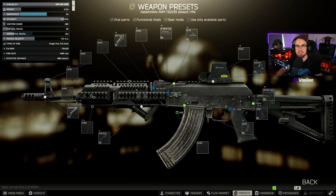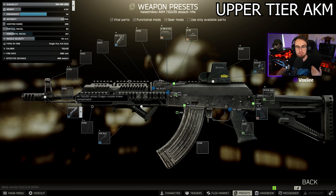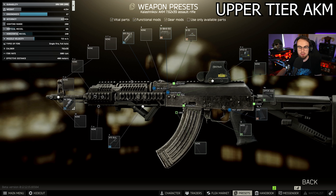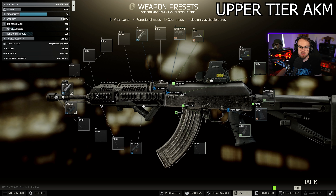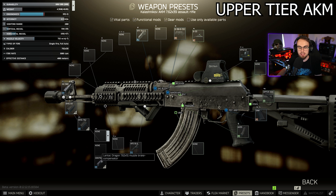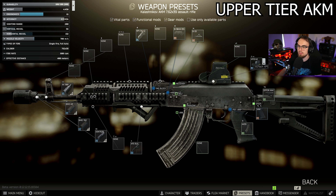Now let's look at an upper-tier build — something I would run personally with max traders. This build is a bit more expensive, but bear with me. We're changing up to the AK Kiba Arms 308 muzzle adapter, which opens up a wide variety of options. First I'd switch to the blast mitigation device and put the Lantac Dragon inside that — and you'll notice the recoil is already considerably lower than before.